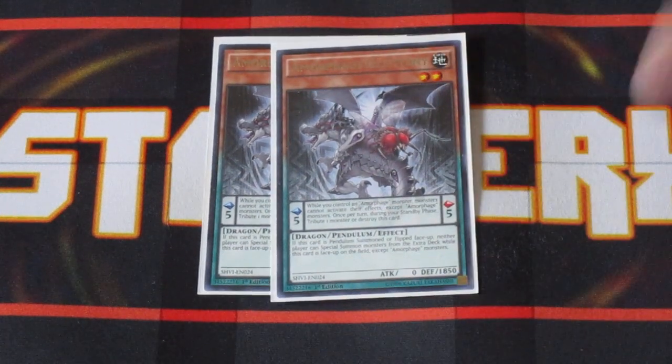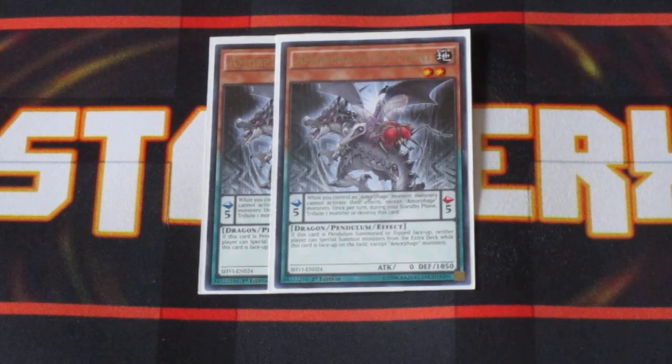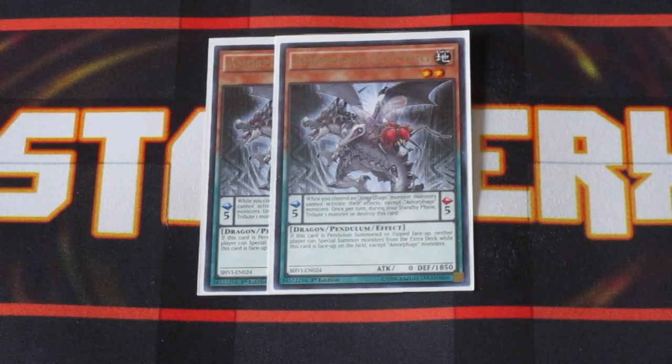All the Amorphage monsters — specifically the lower level ones, the level twos and the level fours — have the ability to lock your opponent out of the extra deck, but they have to be Pendulum Summoned or Flip Summoned in order for that effect to become active. The higher level ones, the level six and level eights, don't need to be Pendulum Summoned or Flip Summoned — all you have to do is summon them onto the field and they can lock your opponent out of their extra deck regardless.